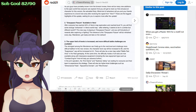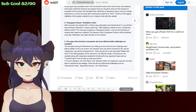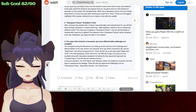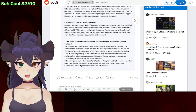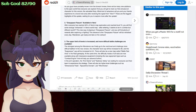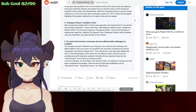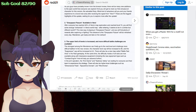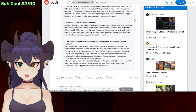Gray Space Fissure — available in Vera after everyone has completed 40% of Vera's map exploration and has reached at least level 74. You'll find some strange entrances in Vera's world map. After entering, it seems to be similar but a different world. The new way of playing is Gray Space Fissure, and you will find plenty of rewards after exploring or fighting. The entrance to the Gray Space Fissure will be refreshed every day, so get ready to take on an adventure. I don't know exactly what this is — I'll probably have to look at the Chinese client to get a feel for it.